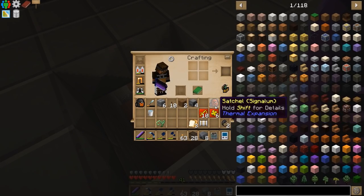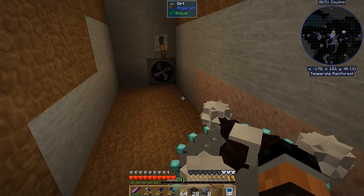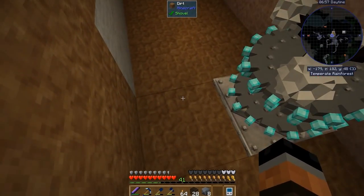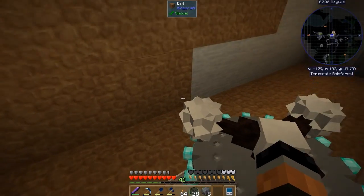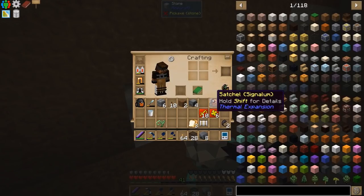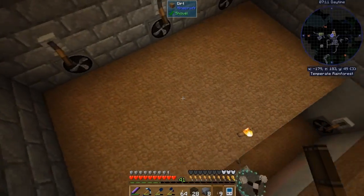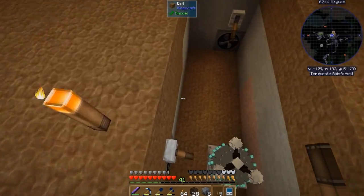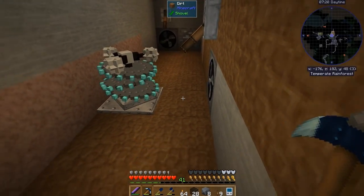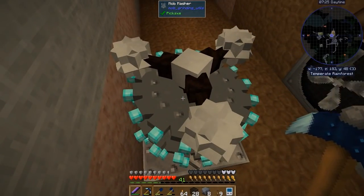So we got our mob masher crafted — let's actually set it up. We put this torch here so we can actually place that there. I might want to make two, or I could put a fan here. That might be the best bet. So regardless of wherever they fall, even if they fell — we need to get those with upgrades as well. And then if they get pushed here, they're going to get demolished by the mob masher, obviously.